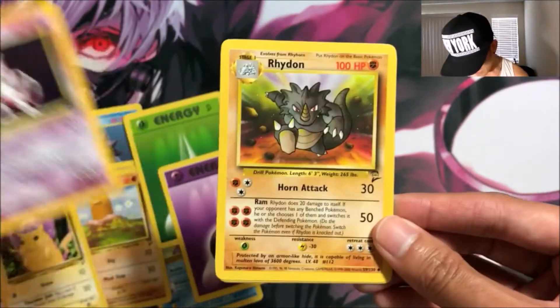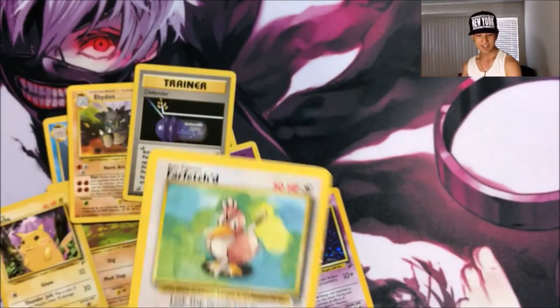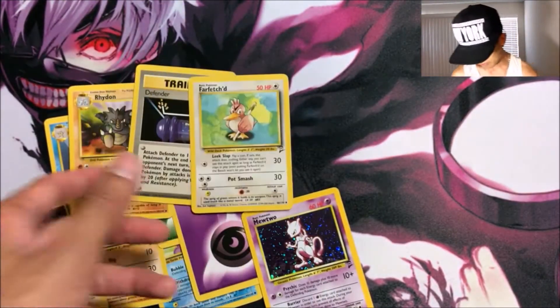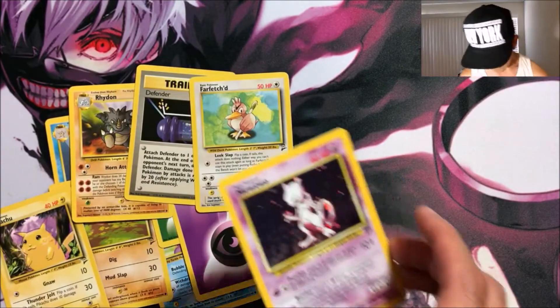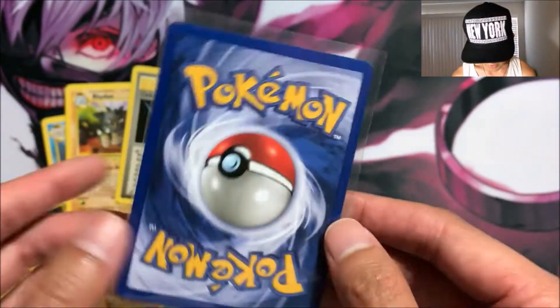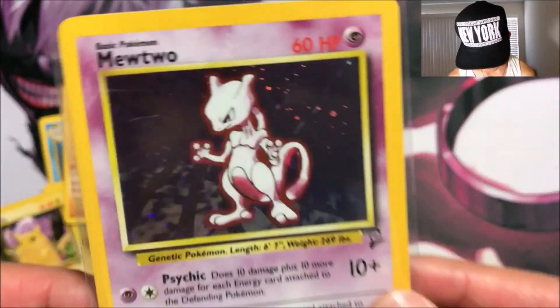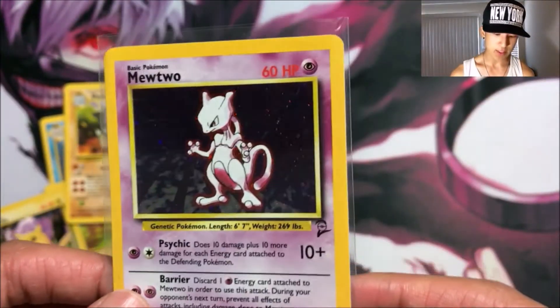We got a Rider Defender trainer card and a Farfetch'd — of course, every opening we gotta pull a Farfetch'd. Let me get a sleeve. Yeah, a Mewtwo holo foil in mint condition — if I send stuff to PSA I would definitely send this. That's pretty cool.